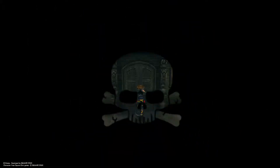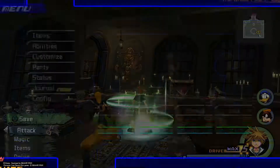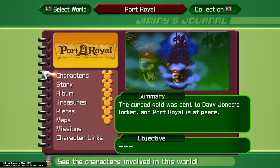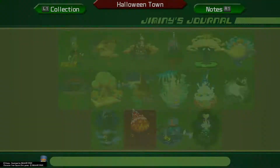After you've gotten those two puzzle pieces, you can check your journal and make sure that you're not missing anything. We have all Mickey heads aligned for the story characters, treasures, pieces, and maps. And I will see you in Halloween Town.